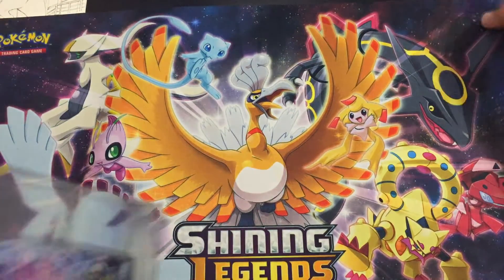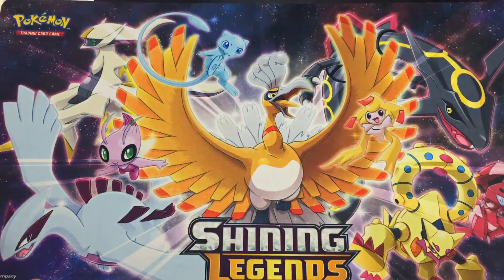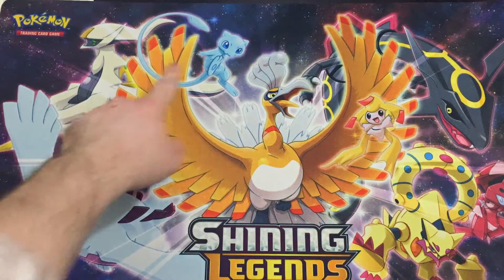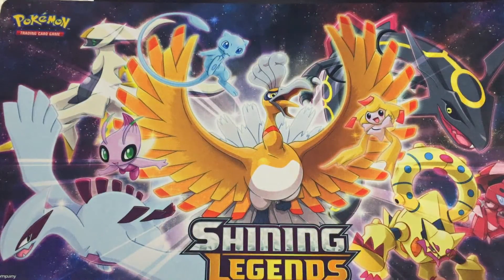Wow, I love that. It's just kind of colors. So I said there were nine on here, let's see if we can check them all out. We got Lugia, we got Ho-Oh, Celebi, Arceus, Mew, Rayquaza, Jirachi, Genesect, and then Volcanion. Wow, this looks amazing.